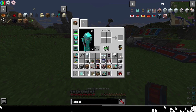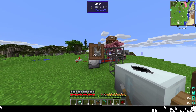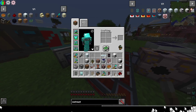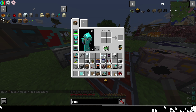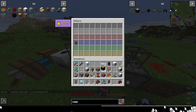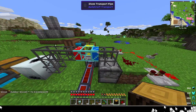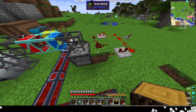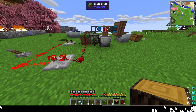Power the redstone engines via levers so they extract items from the pipes. Set the diamond pipe so red routes rubber wood to the extractor, saplings go back into the dispenser, and the whole thing will automatically farm rubber.